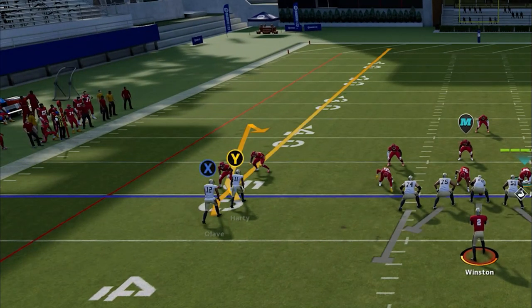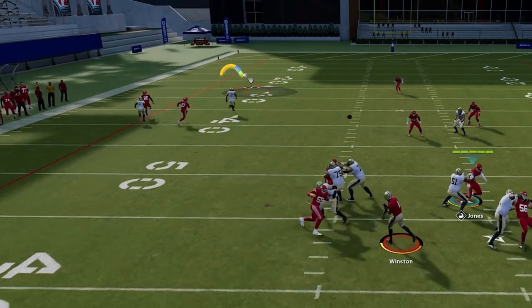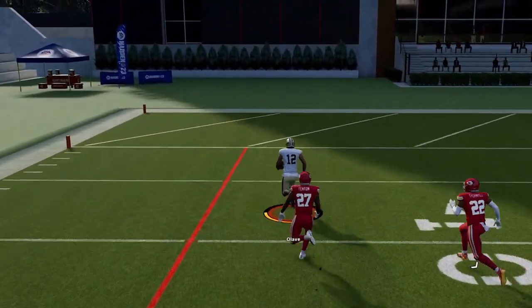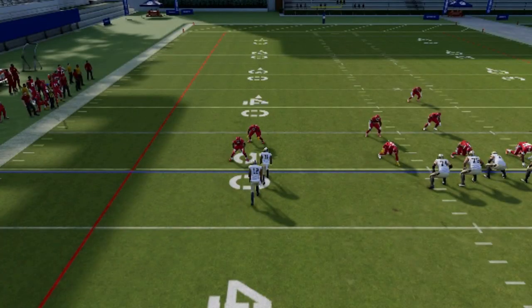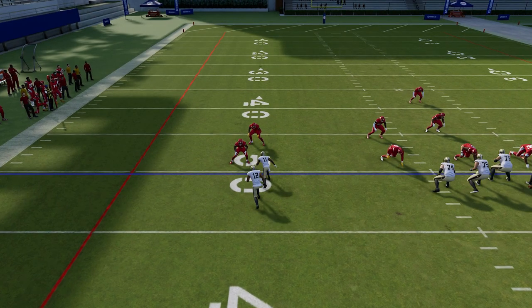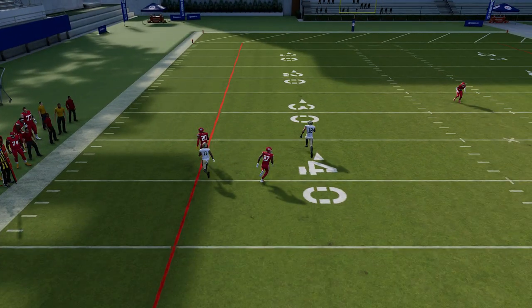To make this play work, put the X route on a fade and watch for the curl route to get in the way of the man defender covering X. If it gets in the way of the defender, it's an easy lob pass away from a one-play touchdown. Make sure the running back is blocking if they're in man blitz. Against any man defense in press coverage, the receiver in front often gets pressed by the cornerback who should be covering the other guy — while he's stuck in a press animation, the X receiver runs straight downfield for an instant one-play touchdown.